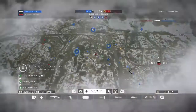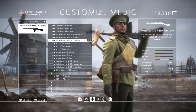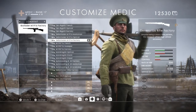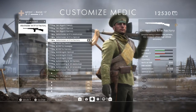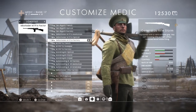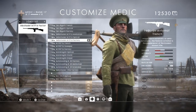For the Medic class you'll have two factory variants and two normal variants — the General Liu rifles. For the General Liu Factory you've got to get 40 kills with the Mondragón Storm and perform 30 Squad Revives, which isn't hard. For the General Liu Storm variant you have to get 50 kills with the Auto-Loading 8 .35 Marksman and 30 kills with the Rifle Grenade Frag.